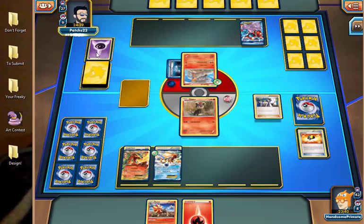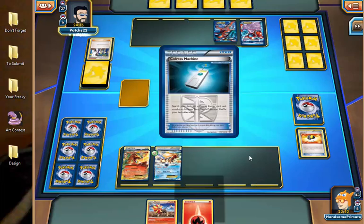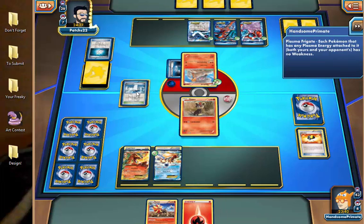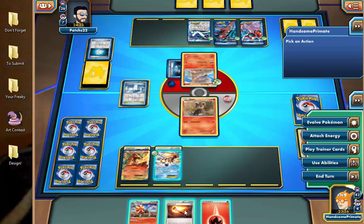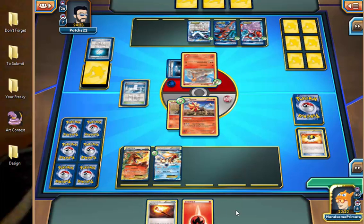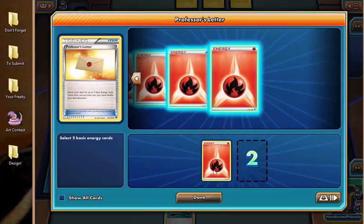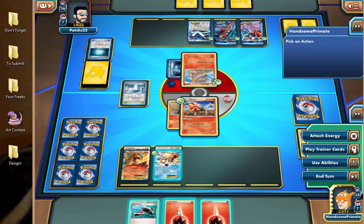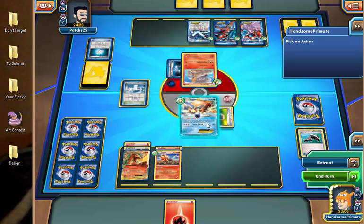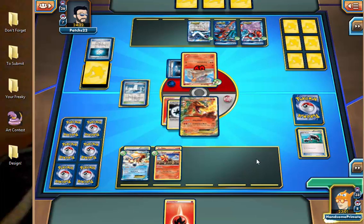Tough choice — do we want to draw two more cards or just attach to Charizard for a safe 60? We're going to evolve Pyroar for sure. We drew a Professor's Letter, so there's two more Fire Energy — we can Combustion Blast next turn if we don't get an N. Let's check Roller Skates before we do anything else. I probably should have waited to attach that energy in case we got a Blacksmith, but we didn't get anything anyway. So we're just getting a Wing Attack for 60.